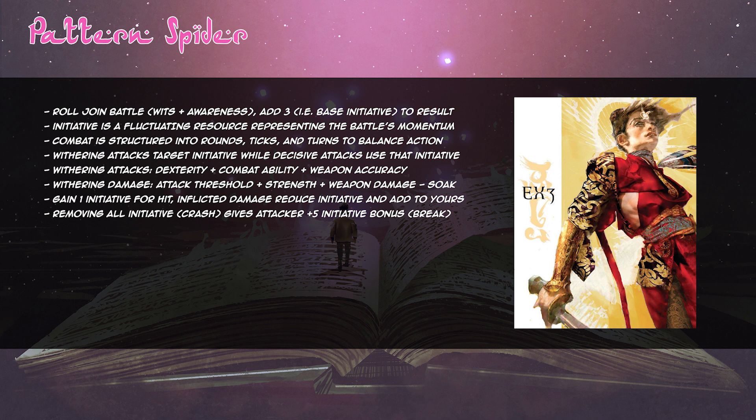New storytellers may have difficulty keeping track of fluctuating initiatives, especially with several participants in battle. I prefer keeping track myself by writing down every participant and their initiative, scratching out and rewriting numbers as they change. A highly recommended alternative is to place a paper on the table with numbers written from high to low, giving each participant a marker placed on their initiative score — flipping the marker upside down once they've acted. This gives everyone a clear view of the initiative order without making any notes, and is a superior system when everyone is seated around the same table.